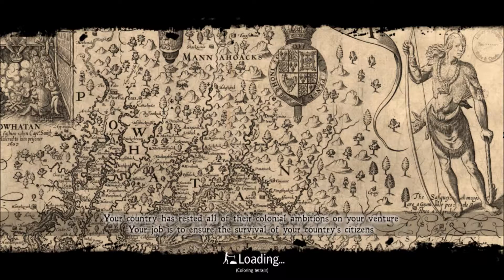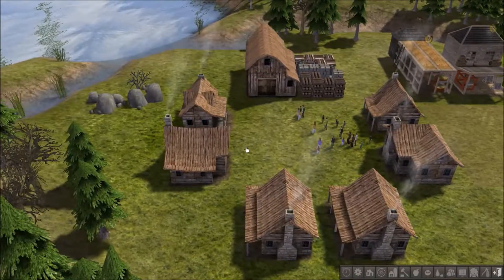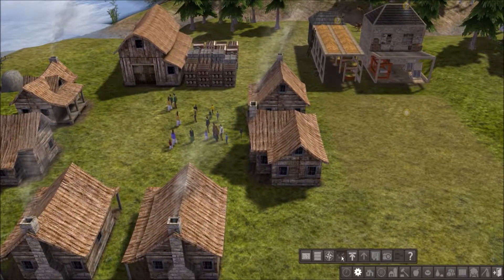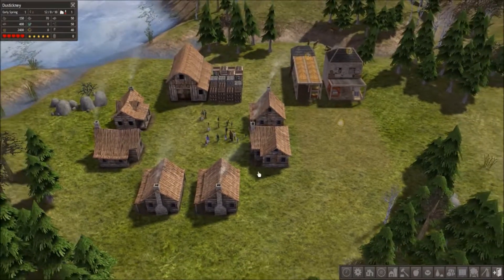For the starting condition, Colonial Charter adds a few specific starting conditions. I'm going to go with Silk Road, and as we get into the game I'll explain exactly what that means. This game has a bit in common with the SimCity franchise — in Banished you need to keep your citizens alive. They need food, they need resources, and when winter comes they need to stay warm. Let's pause the game with the spacebar and take a look at our starting conditions. We have 12 adults and 10 children.